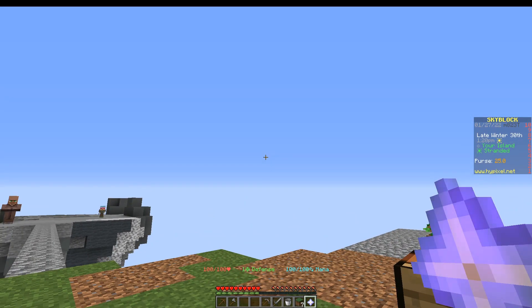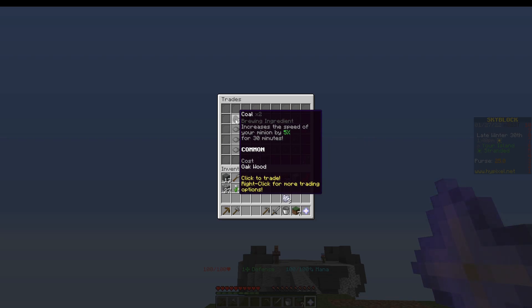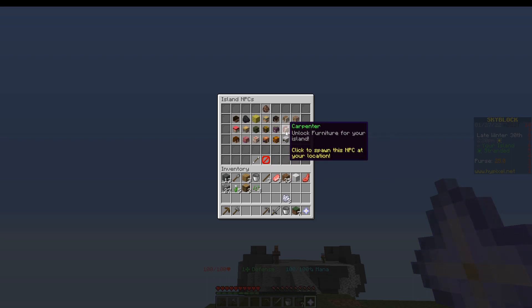There are trades. These trades are very important because you can get two coal for the price of one oak wood. You can get grass for the cost of dirt, and soon you'll be able to trade seeds for grass. You also have the island NPC menu. Your first thousand coins should probably be spent on getting the banker — because then you can store your coins so that when you die, you won't lose all of your coins. You could also get the weaponsmith at level four to purchase some basic weapons. Your skills allow you to unlock things.